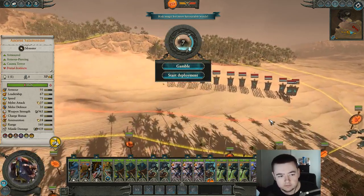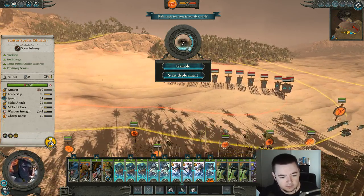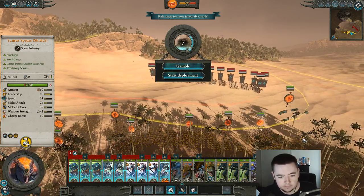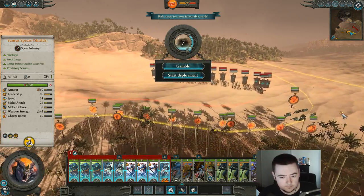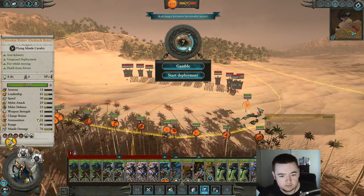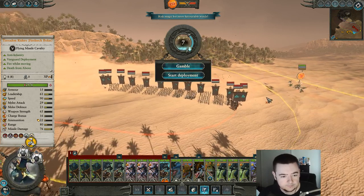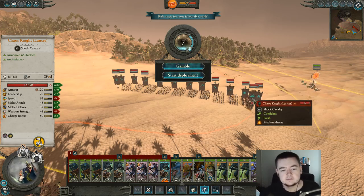Let me see here. They're charging — I want all my melee units right in here. They don't have any range, so I can just focus my pteradon right on top of them. Probably need to try to get on those Chaos Knights, get them down a bit.